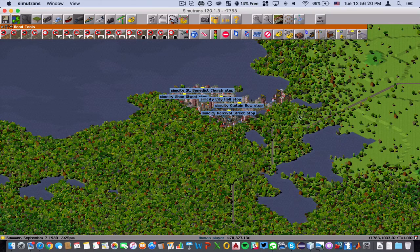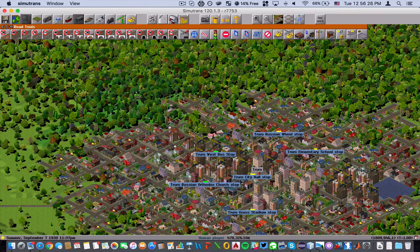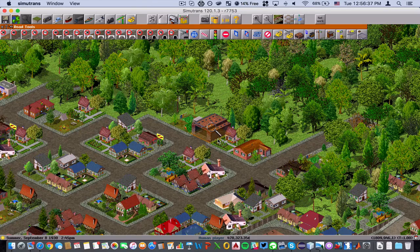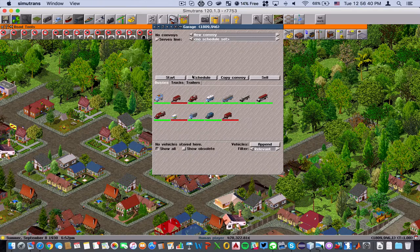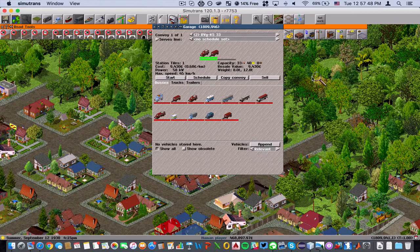Now what we're going to do is we're not going to build another bus depot. Instead, we're going to take buses from this bus depot and create a second line that connects a major stop over here to a stop in Sim City. Let's go to the bus garage. We're going to select a bus that doesn't have that many passengers — the same capacity bus as last time, this red bus here. And we are going to actually add a mail trailer on the back of this, because we're going to assume that there's going to be mail coming back and forth between the cities.